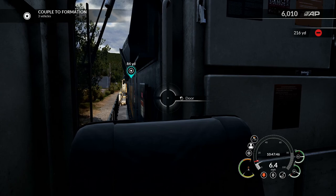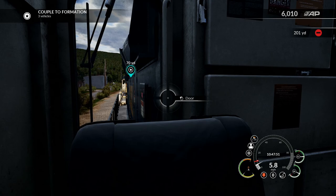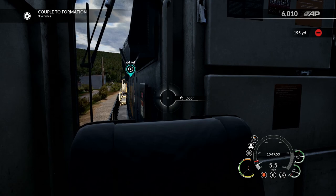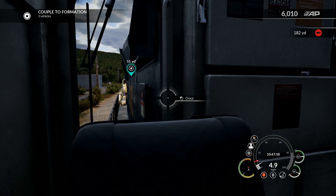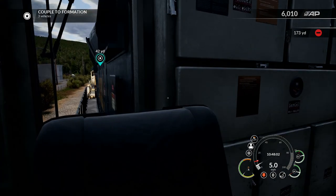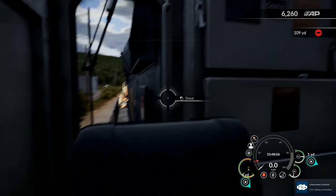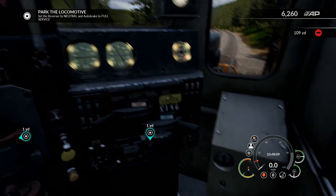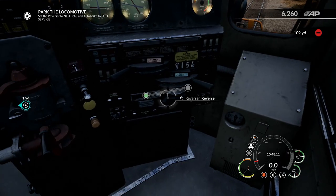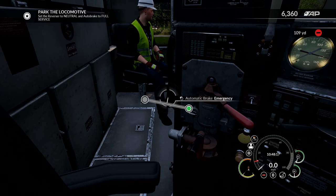Alright, and here we go. We are coming up to the actual cars now, so we're going to slow down a little bit here. We've got about 50 to 60 yards to go. We're just going to keep it at a crawl. We hit him. Damn, I did not expect us to hit it that fast. Alright, so we're going to take the reverser to neutral and the auto brake to full service — not emergency. Whoops, that's not what I wanted. Full service.